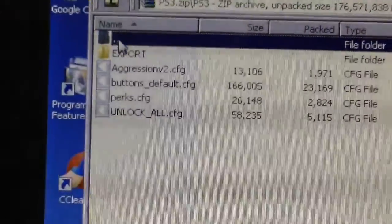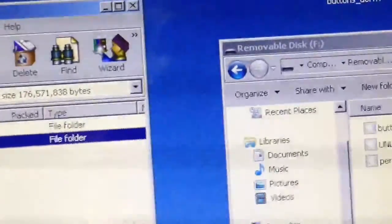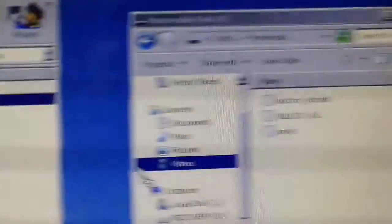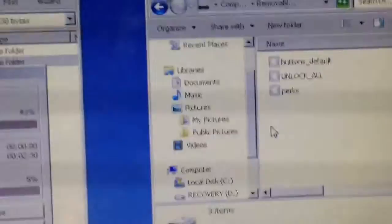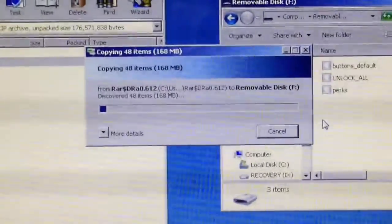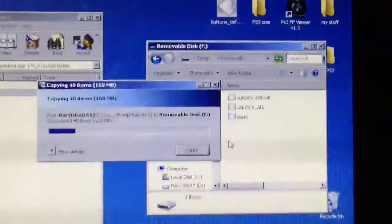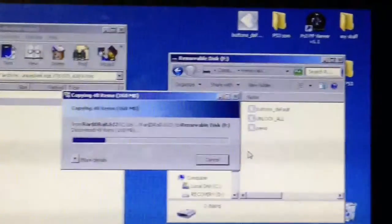Once you've done that, back out, click on here, and drag the whole PS3 folder into your USB. It should take a little bit but not too long — it's pretty quick. Once that copies, head back to the PlayStation.